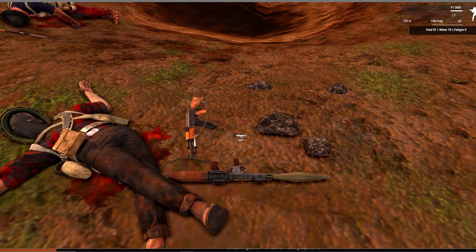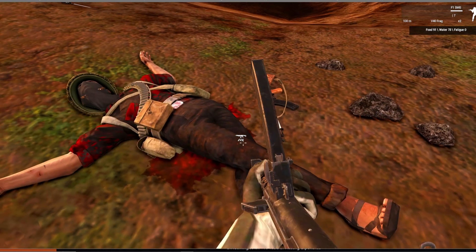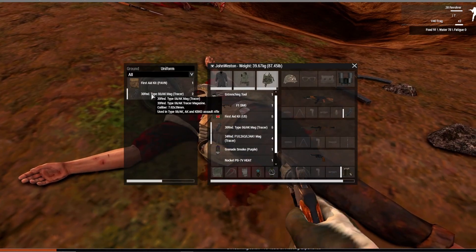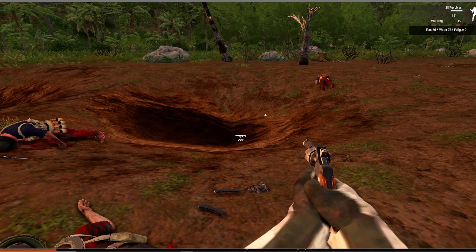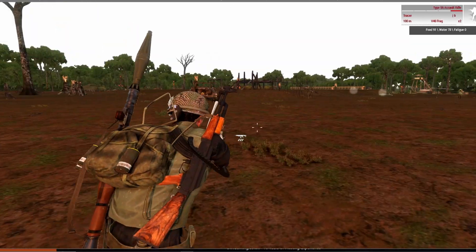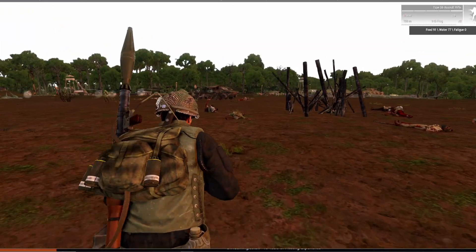Welcome back to the NOM survival campaign. This is episode 3. We left off after a pretty brutal attack, and we're going to just get to looting here. We're going to end up with a Type 56 AK and an RPG, which is pretty refreshing after using that bolt action for a little while. This is going to be pretty nice.